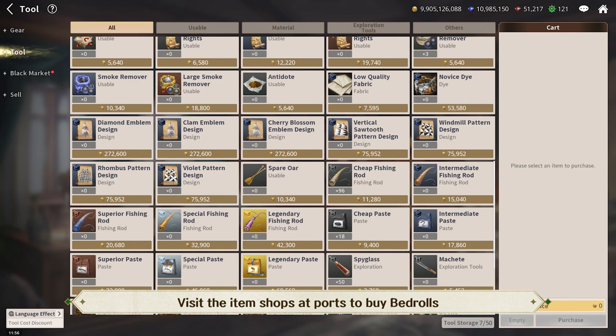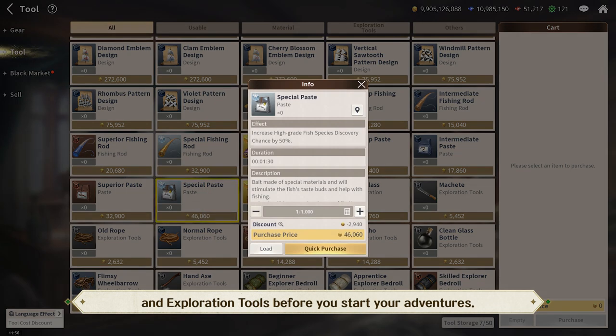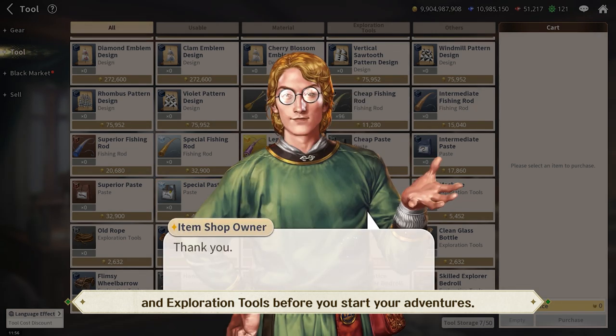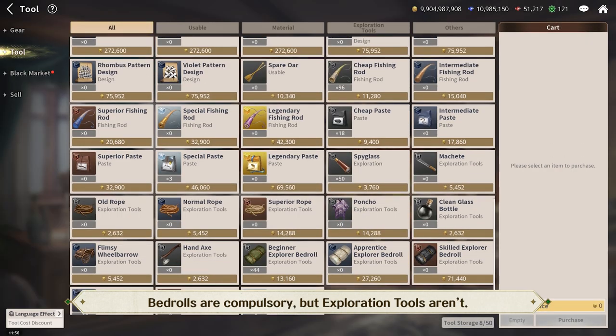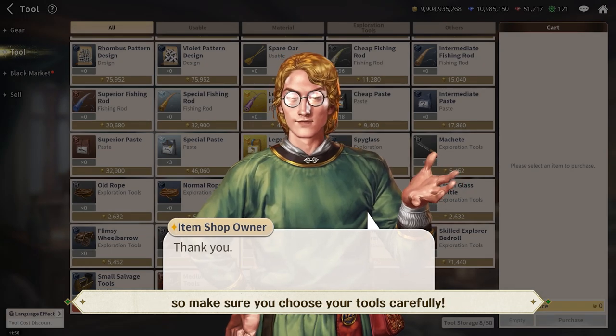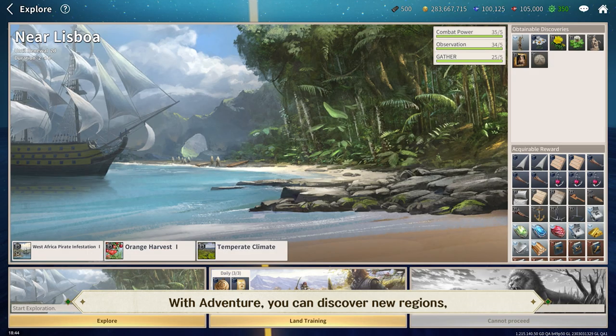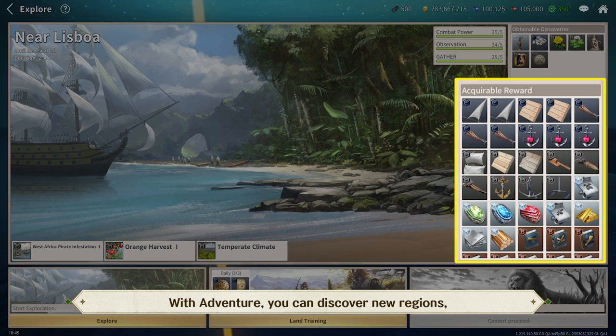Visit the item shops at ports to buy bedrolls and exploration tools before you start your adventures. Bedrolls are compulsory, but exploration tools aren't. But they do affect how successful your adventure is, so make sure you choose your tools carefully. If you dock your ship near land and press adventure, you can get the ship parts available in that region.